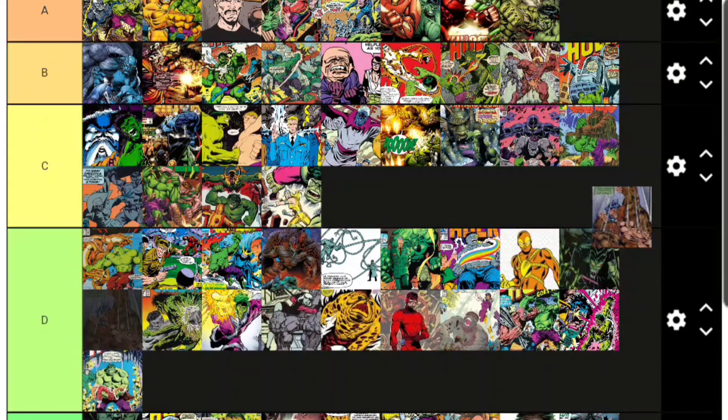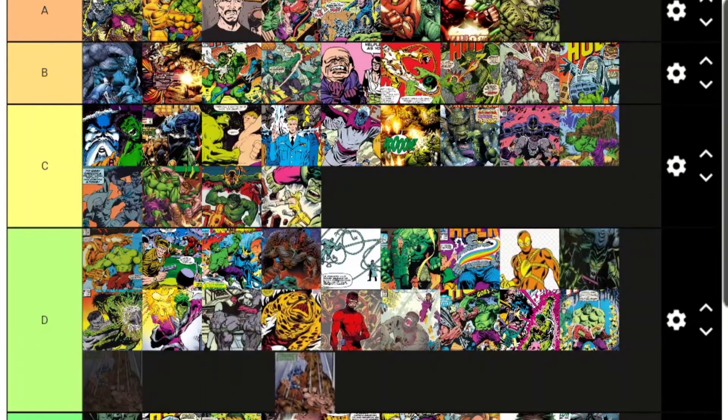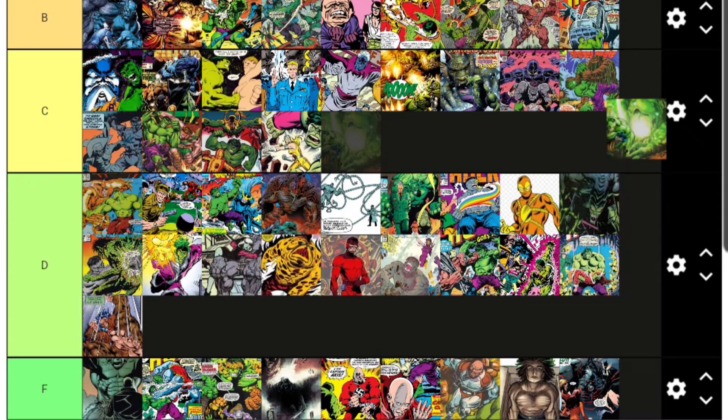Ogress had a much bigger role in the 90s Hulk cartoon than in the comics. She's part of the Riot Squad alongside Jailbait and Hot Shot, so she goes D tier — just another gamma-radiated character made to fight the Hulk. Then there's the One Below All, who I believe never appeared until Immortal Hulk, creating some kind of connection with gamma monsters and the underworld. I think that's dumb, so the One Below All goes F tier.